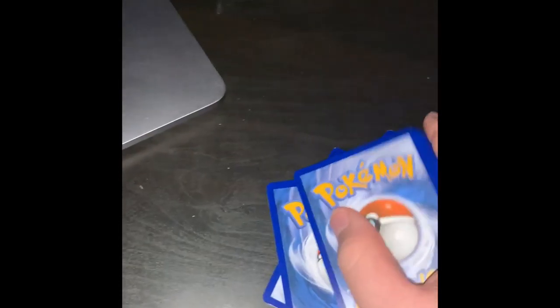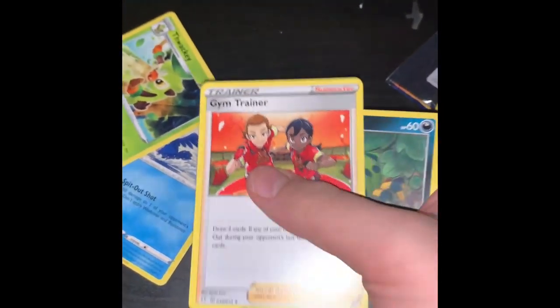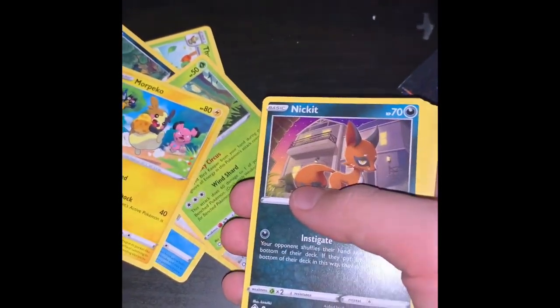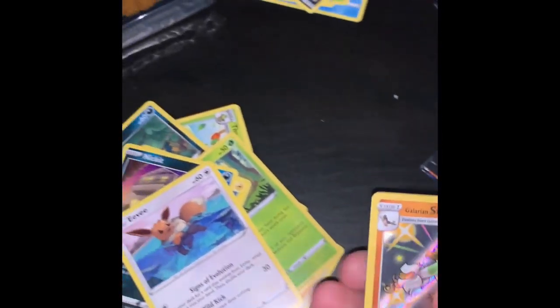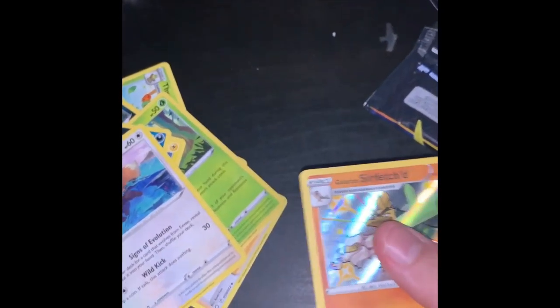I'm putting them in sleeves and at the end of the video I'm gonna sleeve them all. Next pack. Let's look at Spinarak by the way. Promo card - two, three, right in front. We got a Camerupt, Wacky Gym Trainer, Spinarak, Rolycoly, Nidokit, Eevee.